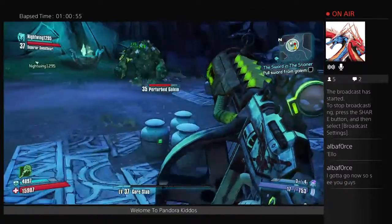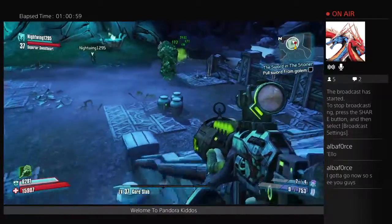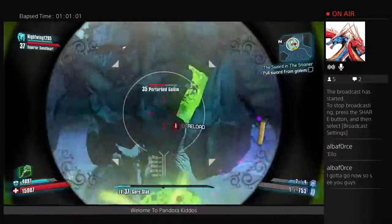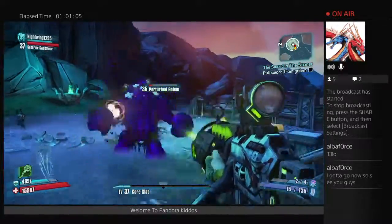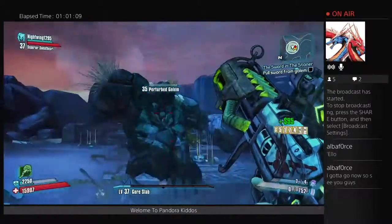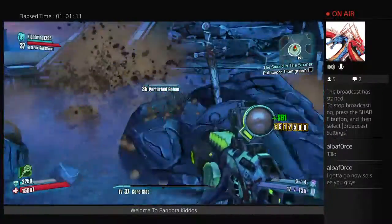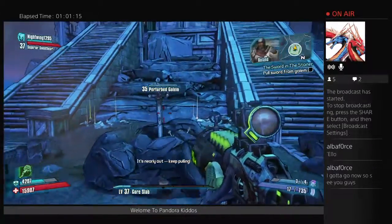Perturbed golem. Oh, he slagged. Hit him with elements. I hit him with corrosive. And he went down like a sack of bricks. Snaily out! Keep pulling!